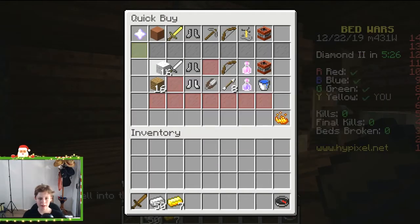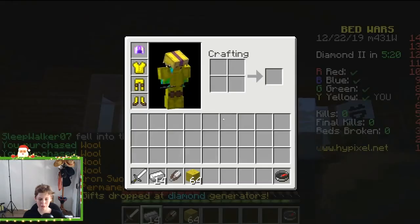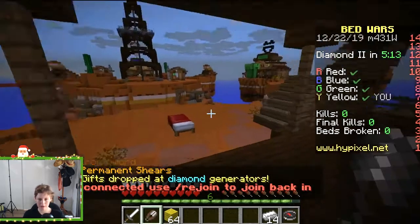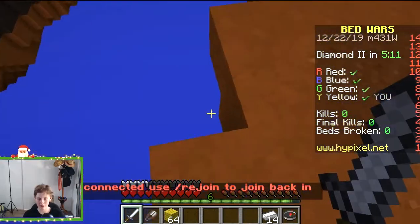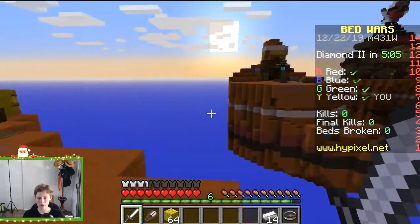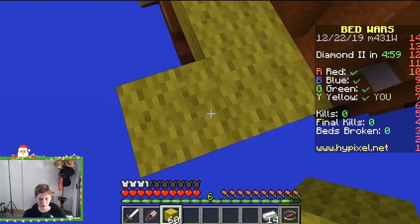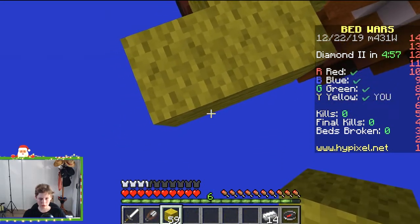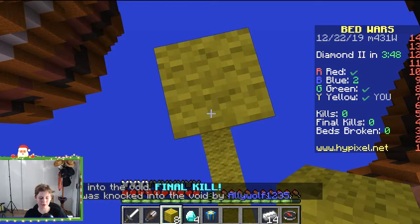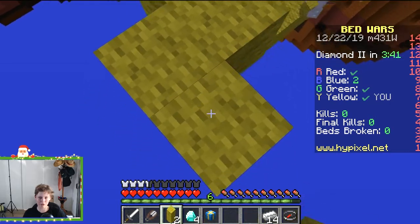Get some wool and an iron sword and some shears — perfect inventory, that's what I want to see, that's what everyone wants to see out here. I'm gonna start building across. There's someone there, I think I'm gonna have to do an upper bridge, building up guys. I have the shears and my teammate ready.